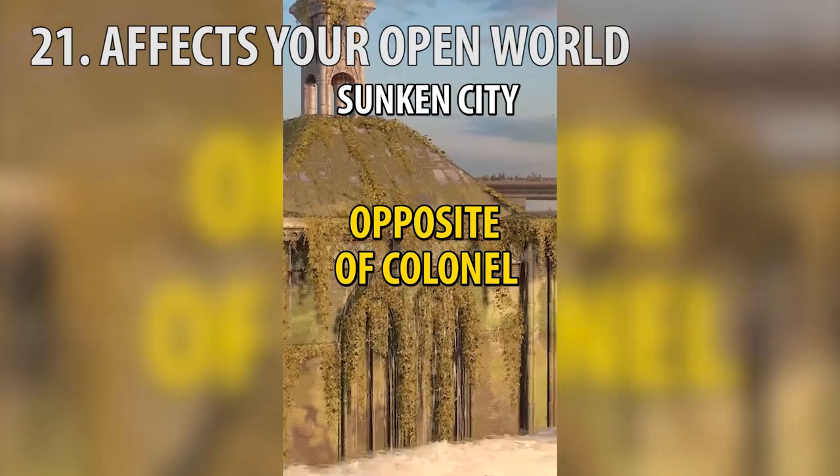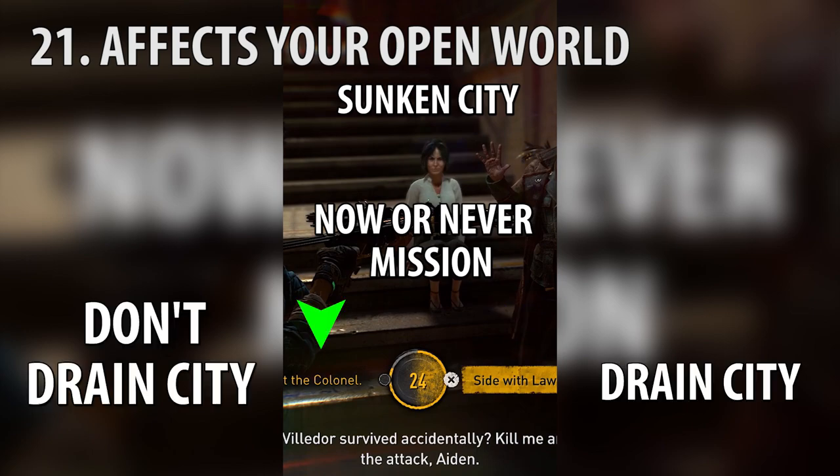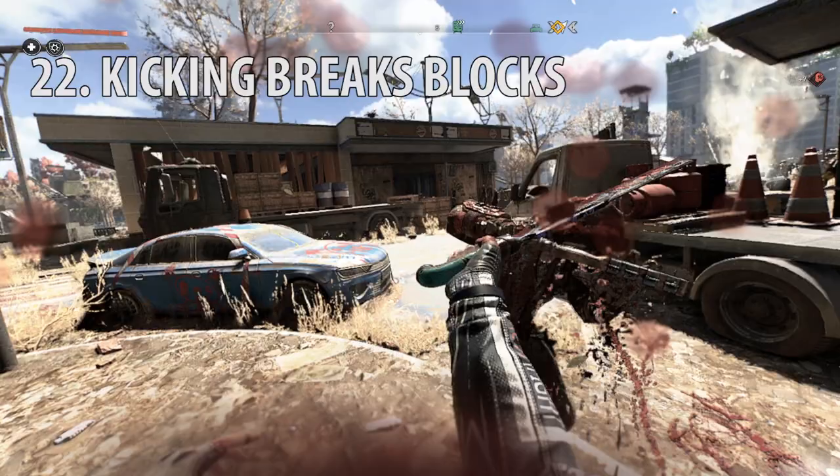During the story, the biggest choice that will affect your game is what you do in the 'Now and Ever' mission when you face the colonel. You'll drain the sunken city if you side against the colonel. You won't drain the sunken city if you side with the colonel.